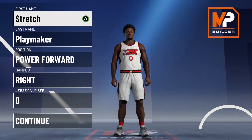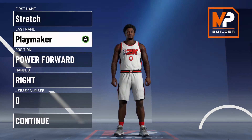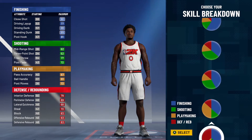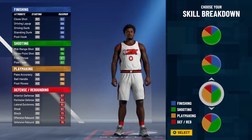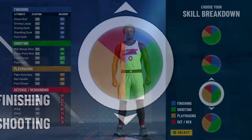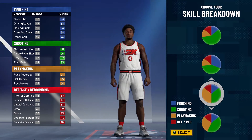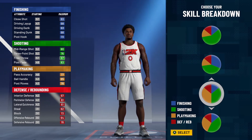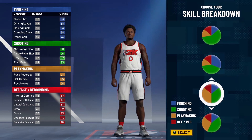To start, the position is going to be power forward, right hand. You can choose your number and press continue. For the skill breakdown it's going to be playmaking and shooting — that's why it's called a stretch playmaker, because you can shoot and ball handle. The mid-range is going to be 88, three-pointers at 85, and ball handling at 77.